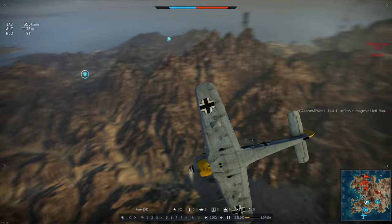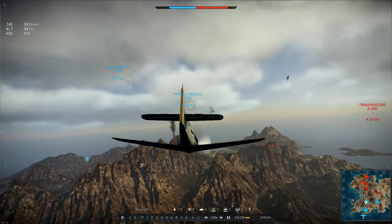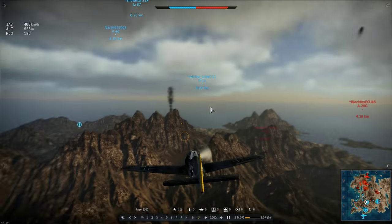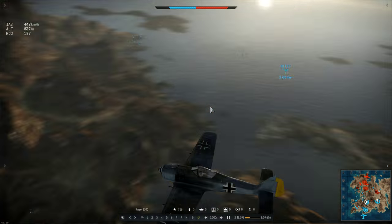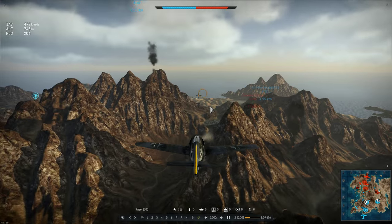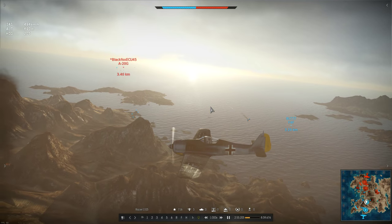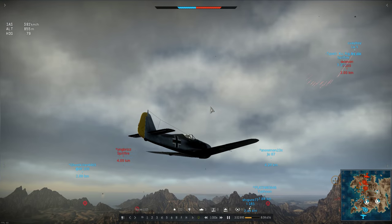Immediately he starts another diving turn to increase his speed and take him back toward friendly territory, and takes the opportunity to look around while he plans his next engagement. A Focke-Wulf 190 is a plane that needs to be flown at high speed, its strength being smooth intercept attacks rather than dogfights, and so far that's how Razer has used the plane.